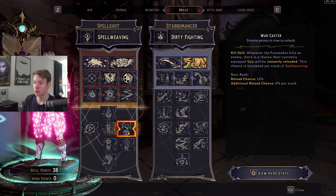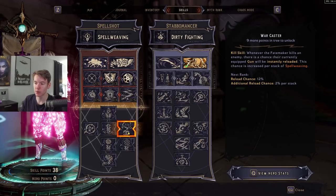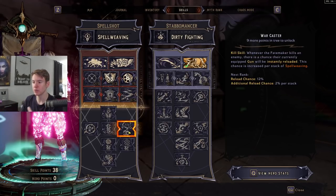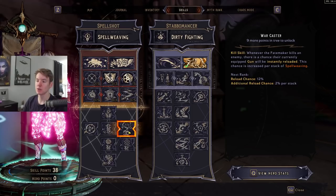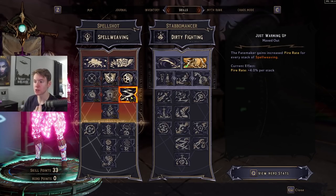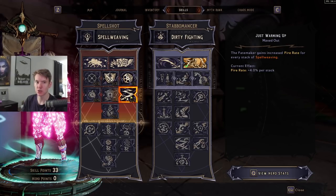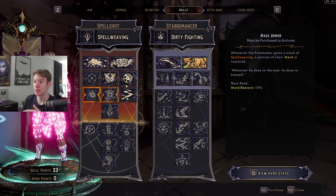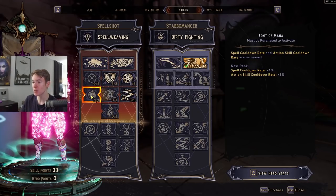When it comes to the other things we want to spec into: you can get reload speed depending on the weapon you're using — I'm using Liquid Cooling so reload speed isn't going to help me much. You can also spec into War Caster so that when you get a kill you have a chance to instantly reload your weapon, and this chance increases based on how many spell weaving stacks you have. We're not going to use War Caster because I'm using Liquid Cooling, but if you're using any other weapon it's certainly a good pickup.